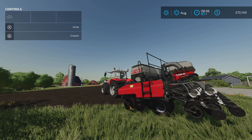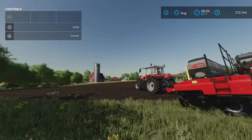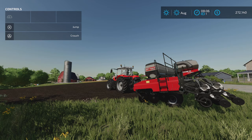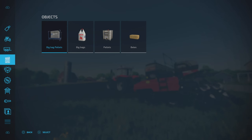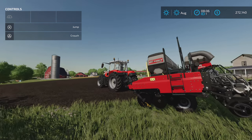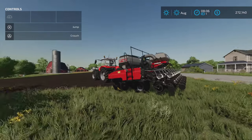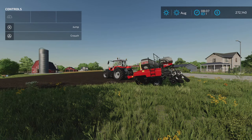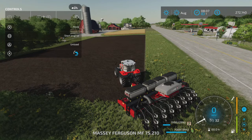All right, here we are on Elm Creek — a familiar base game map. When I have issues like this, I come out here because these are my only mods and DLCs. The Case IH Easy Riser is literally the only mod I've brought onto this map, which eliminates any mod conflicts. I'm on the base game Giants map.